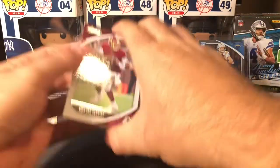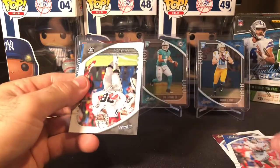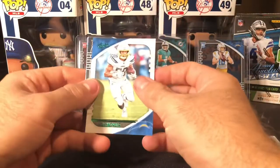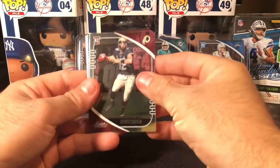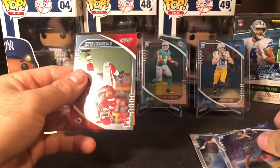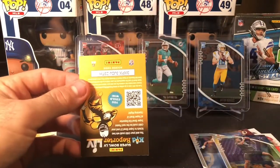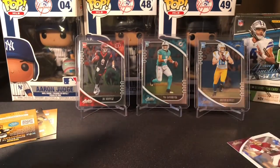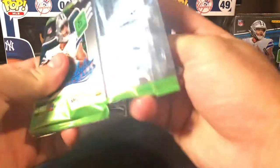Looking for some ink. Got Dwayne Haskins, Daniel Jones, Josh Jacobs, an Austin Ekeler green — decent card there — a Steven Montez, Gabriel Davis, Trevon Diggs, and a Clyde Edwards-Helaire — first Clyde Edwards there, nice-looking card. Is he still considered the lead back over Bell? Bell's kind of still catching up — he definitely still is the lead back.